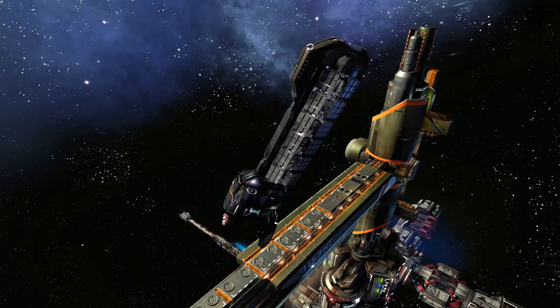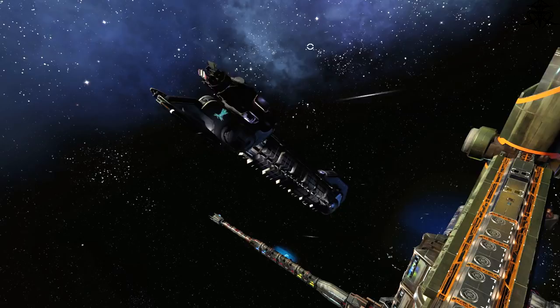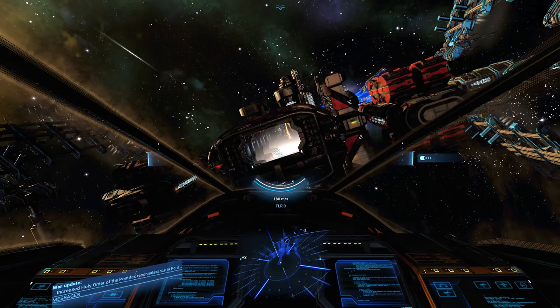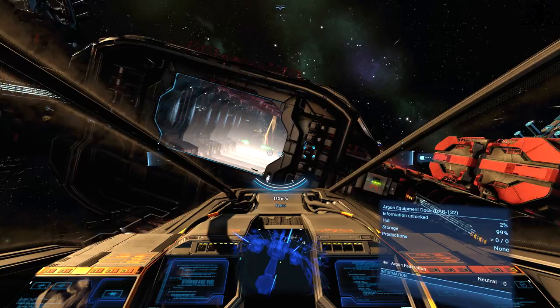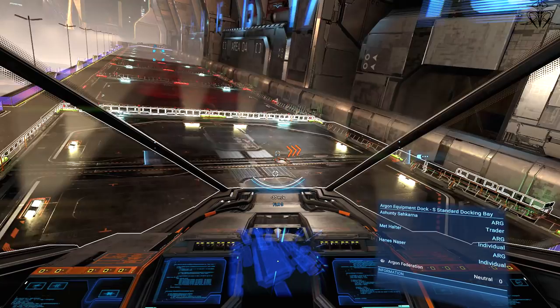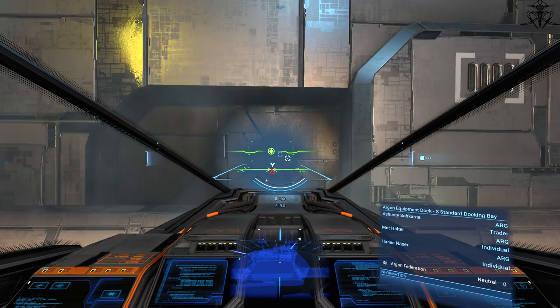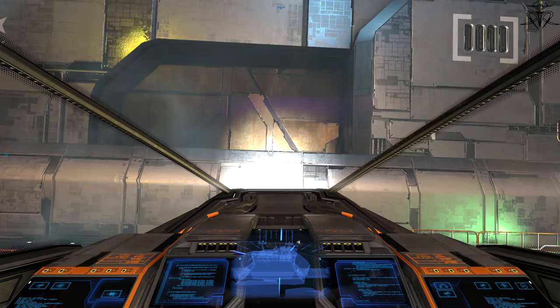Unless you want to do some sick backwards moves — just be careful not to ram a station. Docking is a rather simple affair. As you approach the station, hit the docking command (default: Shift+D) and look for the green lights leading you to the docking bay. You need to be close to the station for it to work. Once you find the docking bay, align yourself with the hologram showing where to go, then line up your ship's nose to the circle. There's also auto-docking if you feel lazy, or you can let your NPC pilot handle it.